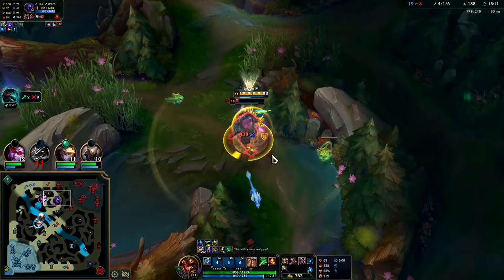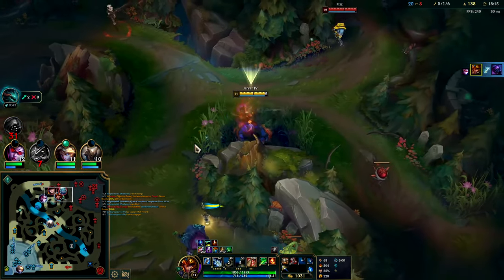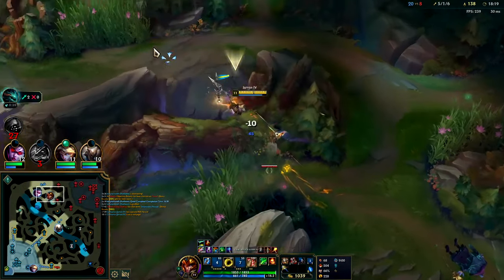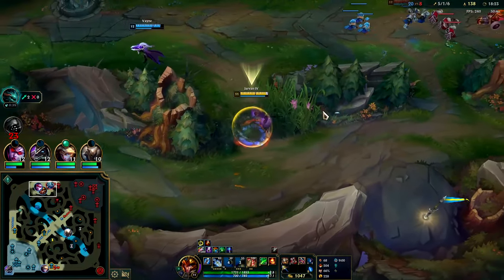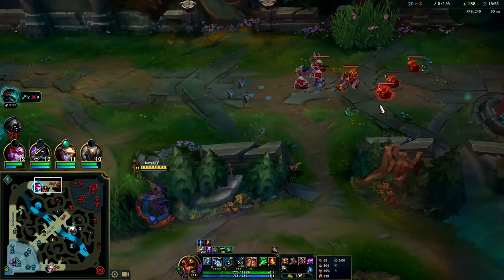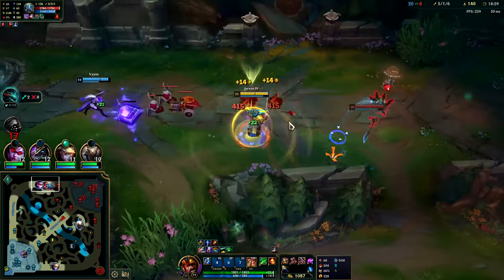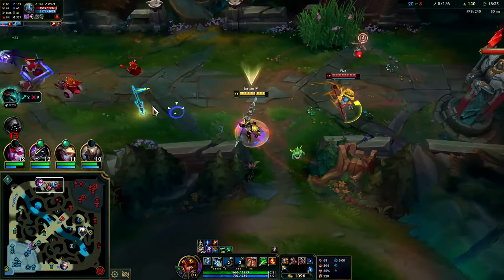Jarvan didn't used to have a slow — now you just slow them and it's a free knock-up. W, auto, or Gore Drinker. Normally you want to slow them first then knock up, but if they don't see you it doesn't matter. Gotta get away from that Fizz. He doesn't have Troll Poll — I don't know why he'd go back in like that. It's a mistake in my opinion.